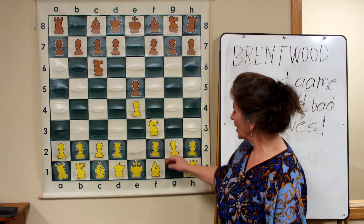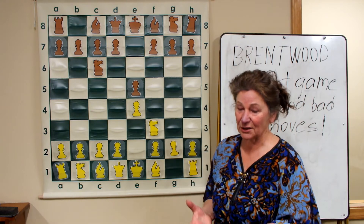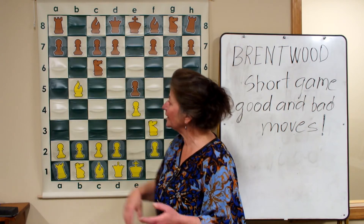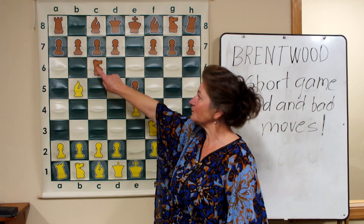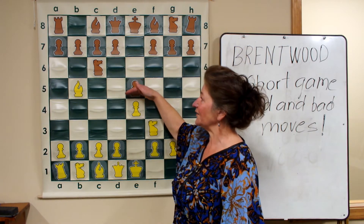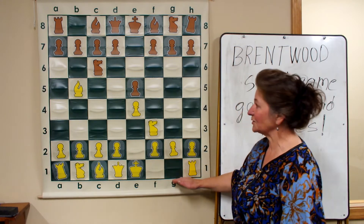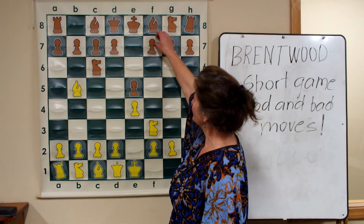White is thinking about castling the king as soon as possible, moving the bishop to b5 and putting pressure on the pawn defender — the knight on c6.